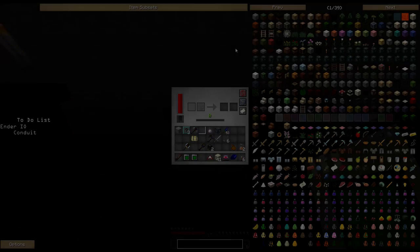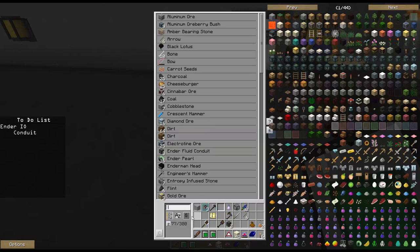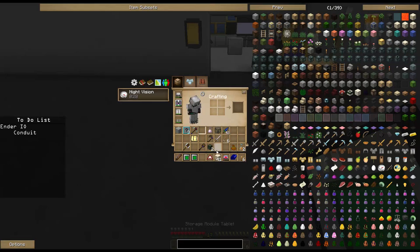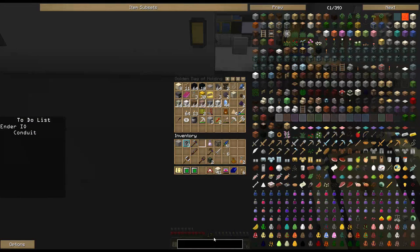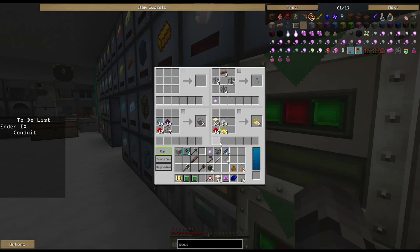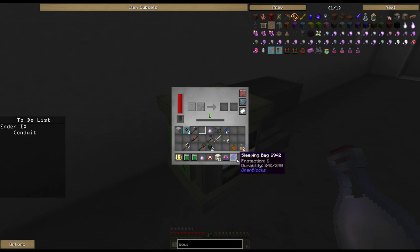In the earlier part of the episode I was trying to combine a soul vial with a villager in it with the soul binder and a broken spawner - I had forgotten that they have that blacklisted in this pack. You cannot create a villager powered spawner. Instead, with a villager what you want to do is make a reusable safari net and use the MFR spawner. So I went out and captured an enderman, and we're going to create a powered spawner with enderman.